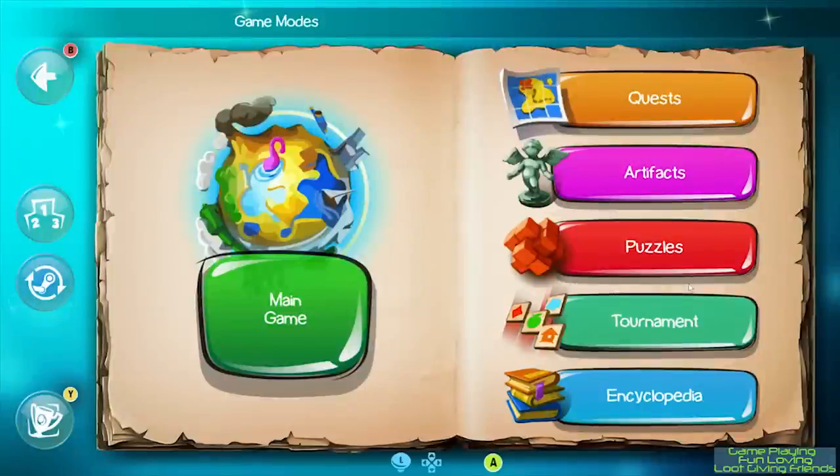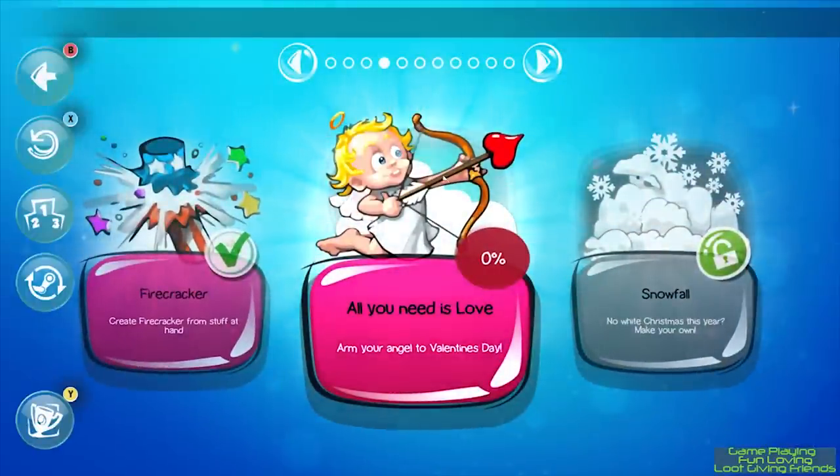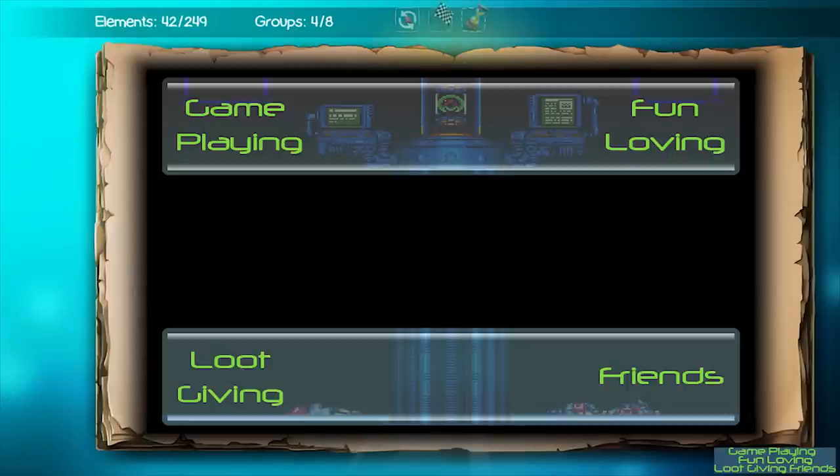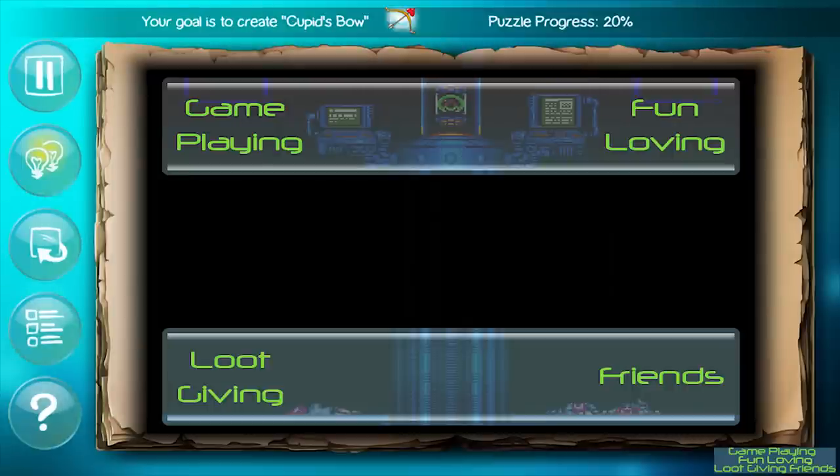The puzzles mode also gives you an object to create, except this time you have limited uses of what they give you. If you start with one fire and you combine it, you lose that fire unless you're able to create another one with what you have. Be warned — if you create something and the percentage does not increase, you'll need to undo that action as it's not something needed and you consumed the elements to make it. You can get to a point where you cannot complete the puzzle if you aren't paying attention. Thankfully, the game will let you undo everything all the way to the start if needed. It's really the same as quests, except the puzzle is about using what they give you properly since you lose elements after combining them.